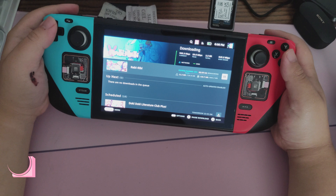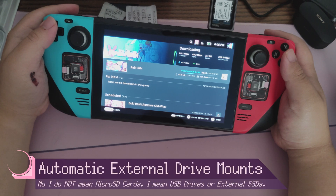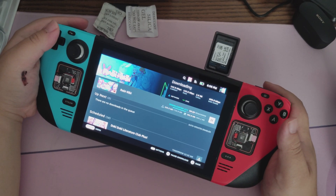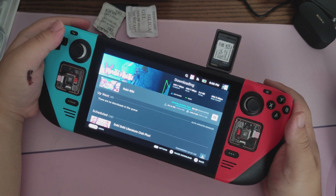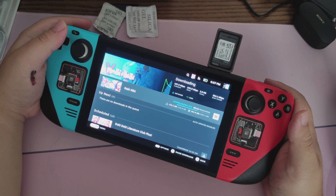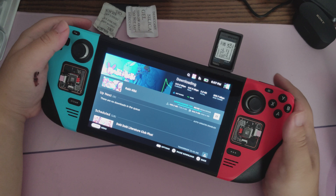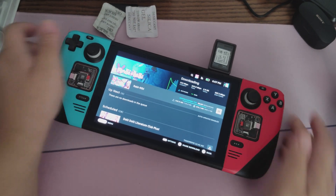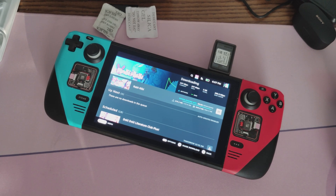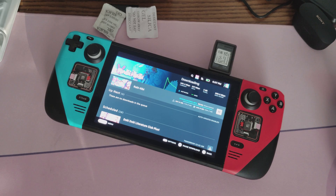External storage devices are now auto-mounted when connected to the Steam Deck. Before this update, you could not plug in a flash drive and just have it load automatically like you would on Windows. But now it does, and having an external games drive is super convenient on SteamOS. You also get drive management features like the ability to format external drives.